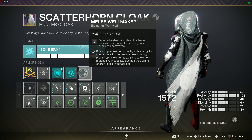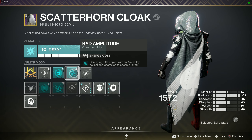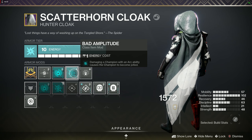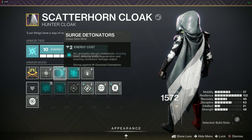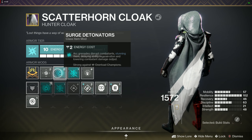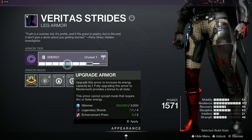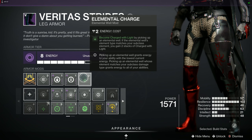For the cloak mods I'm using Arc with Melee Wellmaker — powered melee combatant final blows spawn elemental wells matching my subclass. Bad Amplitude causes a champion damaged by an arc ability to become jolted. Surge Detonators — arc grenades disrupt combatants, stunning them, and this is strong against Overload champions. For the boots, going Void with Elemental Charge — picking up elemental wells charges you with light — and Insulation so picking up Orbs of Power reduces class ability cooldown.